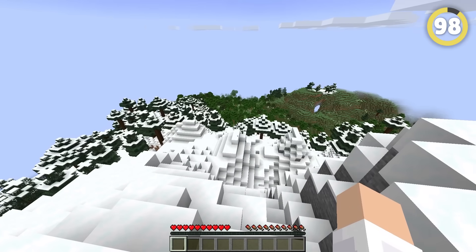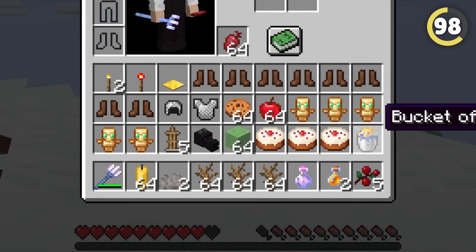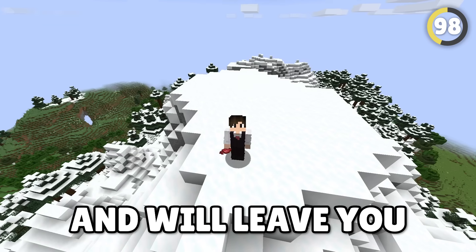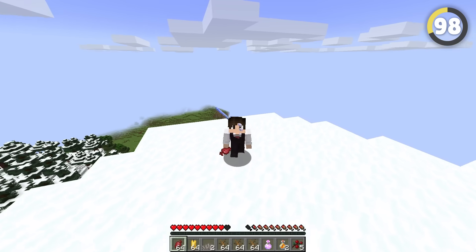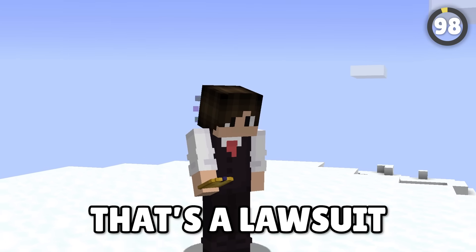Your trident will always come back if you have the loyalty enchantment. However, if your entire inventory is full while throwing it, it won't come back to you and will leave you forever. Or it will do whatever this is, which probably counts as some kind of assault. That's a lawsuit waiting to happen.